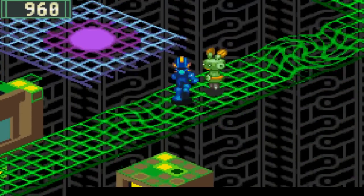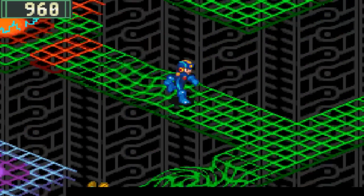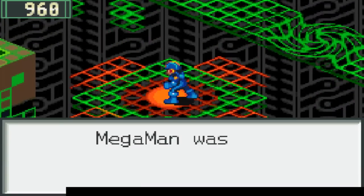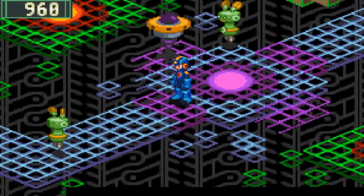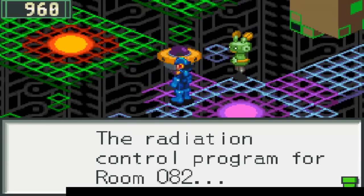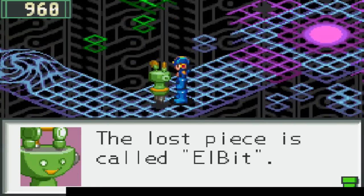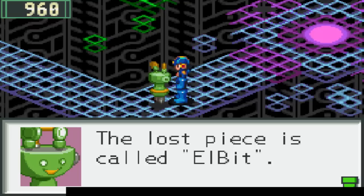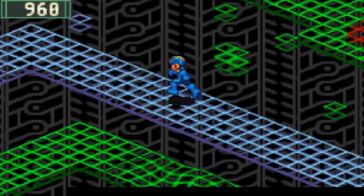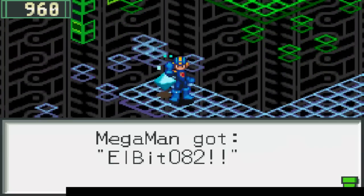I'm actually not gonna use a sneak run yet because there are some rare viruses in here that you can only get their chips from in here. As you can see there's a warp point that's messed up, and here's one that's not. You want to go to the ones that are messed up. Mega Man was blown to the wrong address, so you're gonna have to find the control program for room 082 — the lost piece is called LBIT, and the corresponding address number is marked upon it. So we have to find the correct address number and place it in the corresponding slot. Here's LBIT 082.